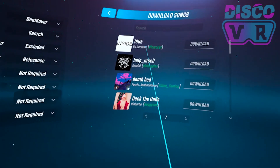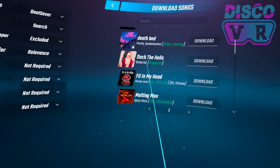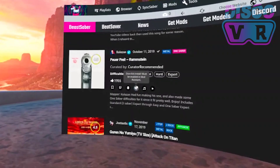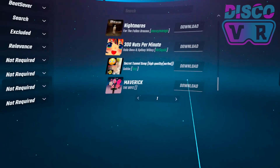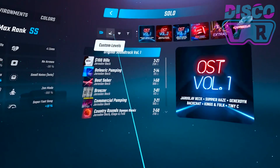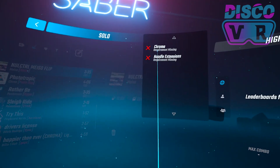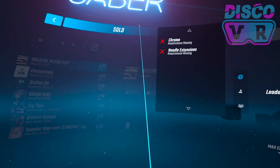Downloading custom songs is super easy — you can type in a song name or browse existing songs. Watch my earlier video which explains in detail all the ways to search for, sort through and download different custom songs, including creating playlists. When you download custom songs they're placed in the Custom Levels playlist by default. Clicking on a song and then the question mark shows which mods are required to play that map.